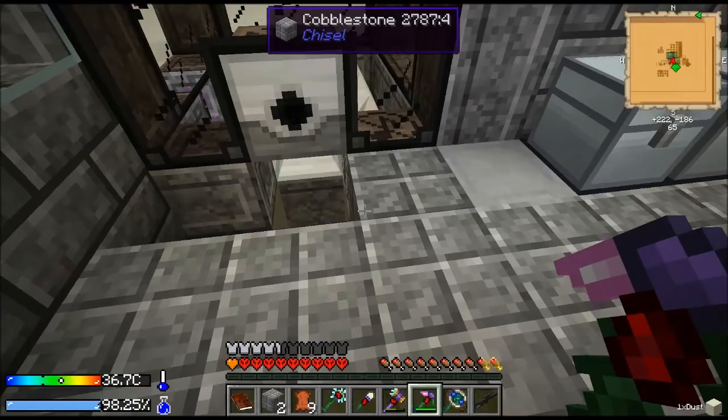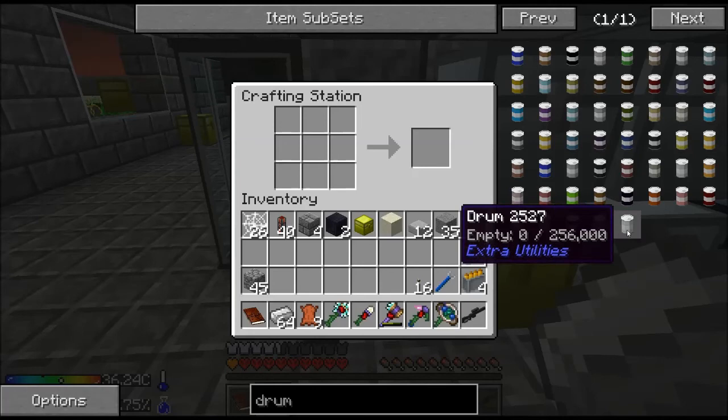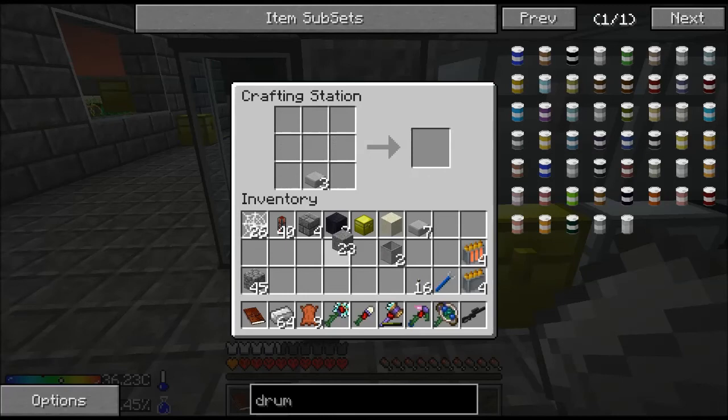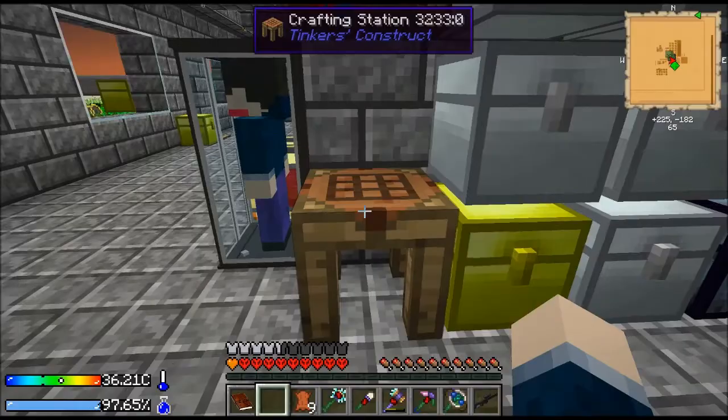We've got one more thing to make before we get started here - I want to get some drums. Let's do two total. We gotta make four barrel parts - one, two, three, four - and we should be able to make two drums. Why do I keep calling them barrels? These are barrels; those are drums.